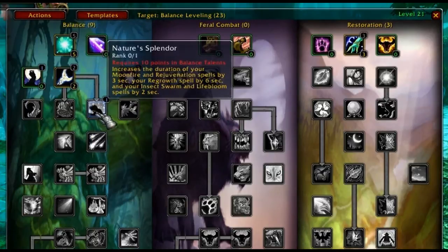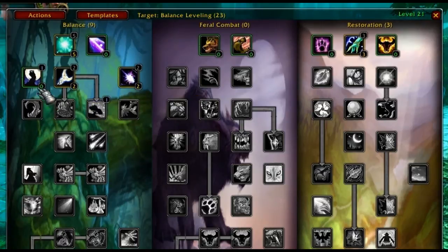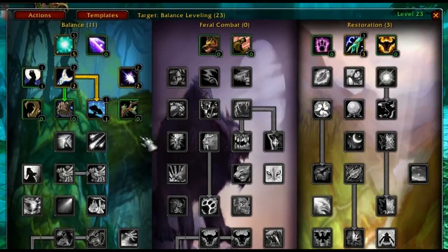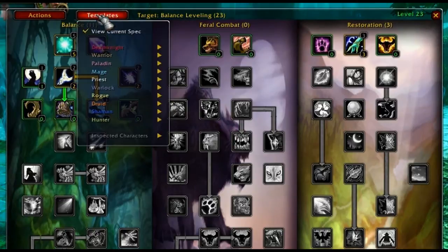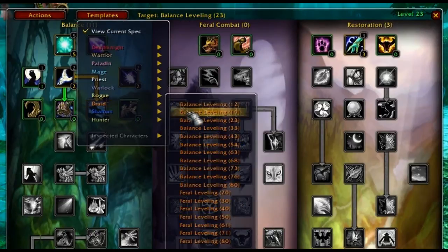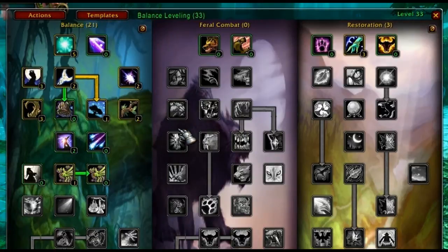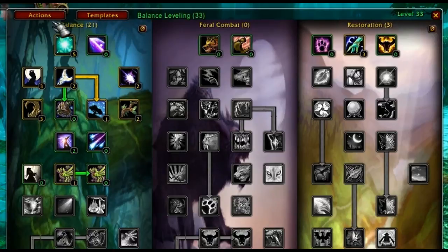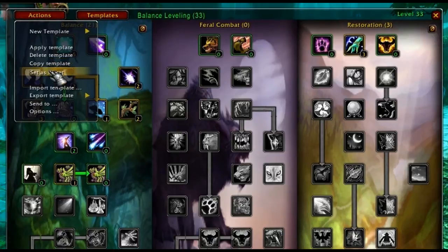The reason we created the steps is because talent points are not created equal — some talents are just not that good, but you have to spend points on them just to go further down the tree. So have a go at using it; I'm sure you'll enjoy it. This will get you the most out of your talent points while leveling, which is very important because you want to kill those monsters as fast as you can and stay alive at the same time.